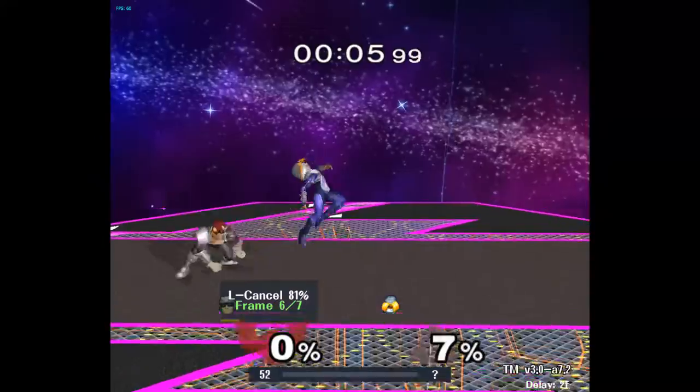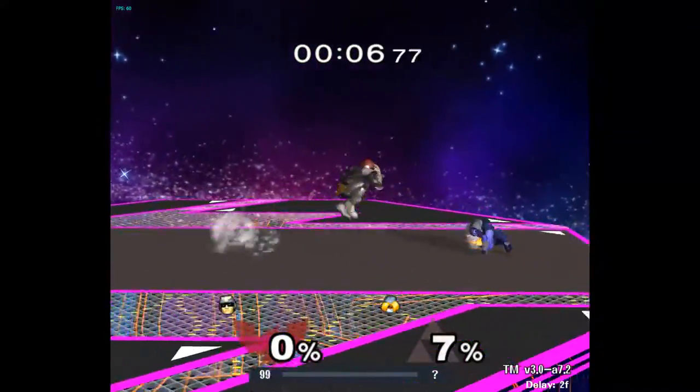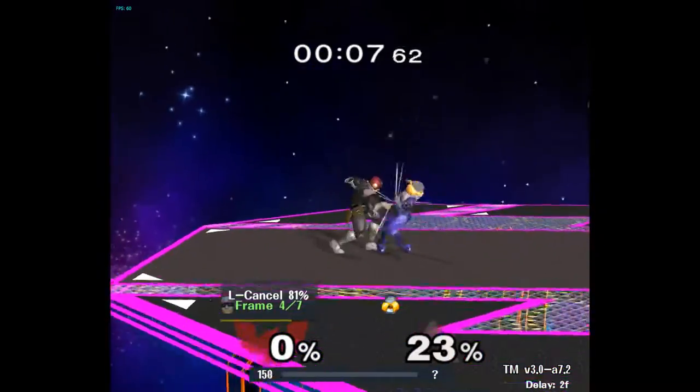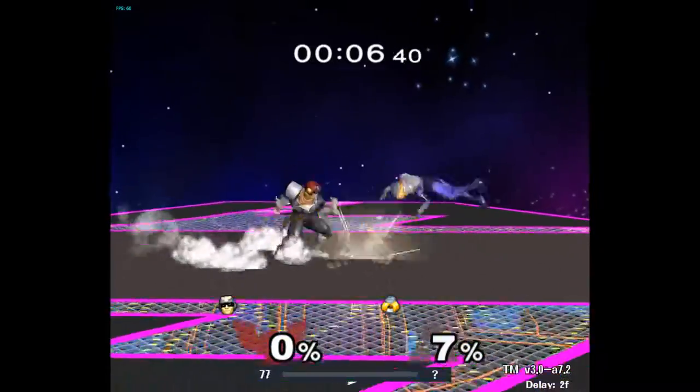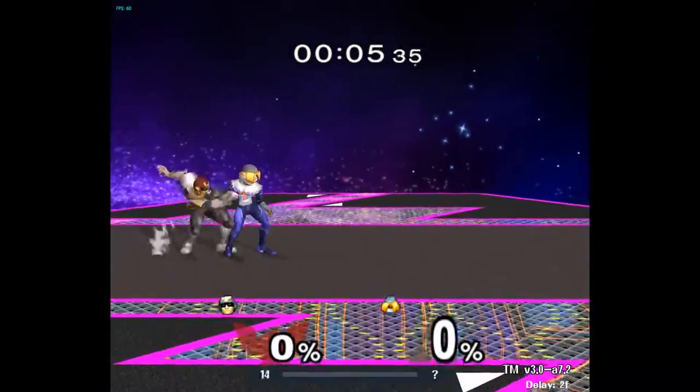It's actually not too hard once you get the timing down. Stomp is still possible on reaction — I was already doing it — but it's actually pretty tough if they're choosing to shield and wake up every time, and they can buff for that. Although it will beat everything else really easily. So for reading Tech In Place and Miss Tech, I'm sticking to Stomp at early low percents, which is mainly where this is relevant.